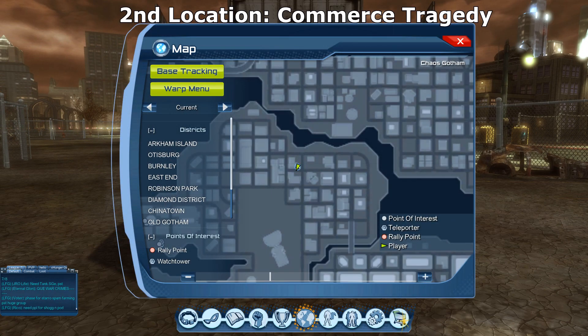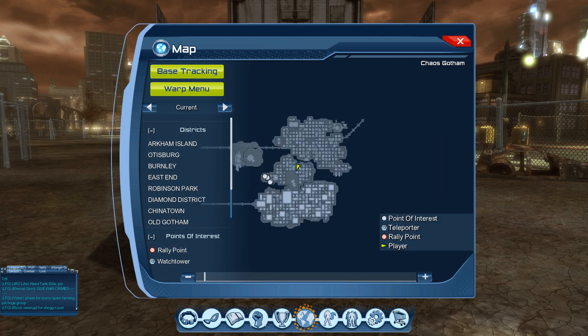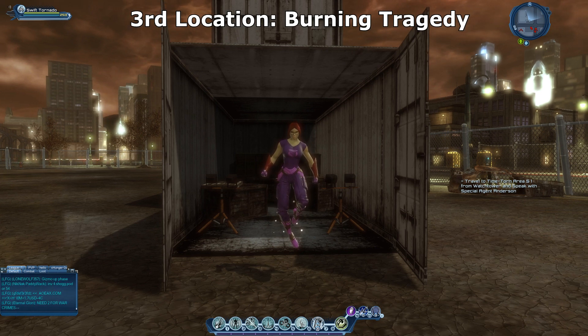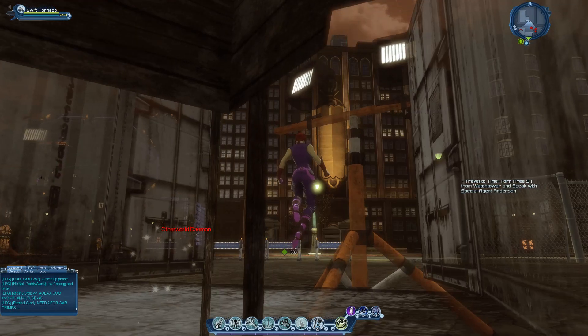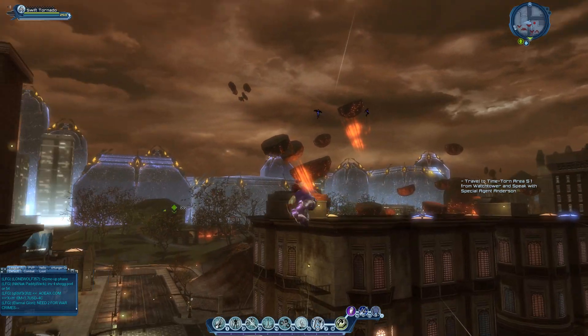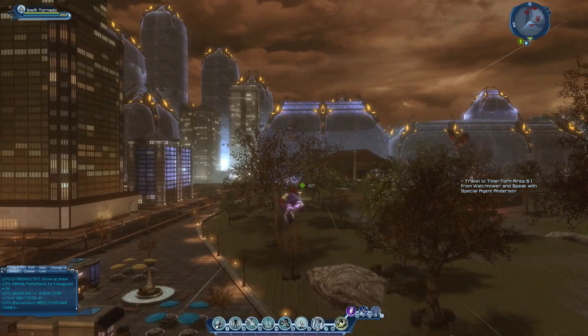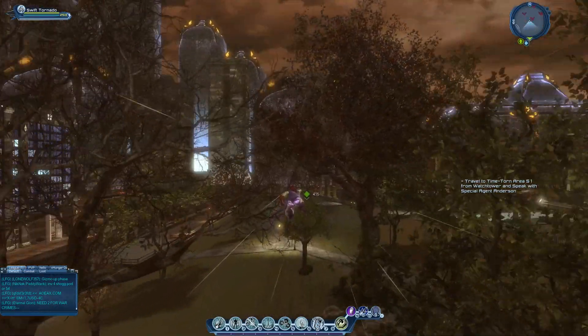Here is my icon on the map for the second location, Commerce Tragedy. The third location is called Burning Tragedy. Once you open up your map, mark right over here — it's on the south end of Robinson Park. What you want to look out for is a burning newsstand. Head there, look for the sparkling effect, press it, and it should activate the third part of the location for your feat.